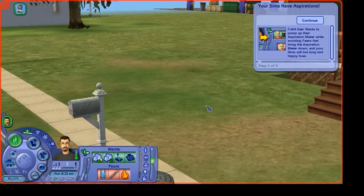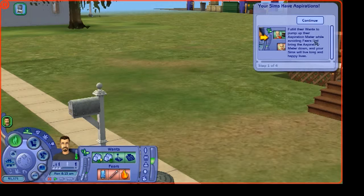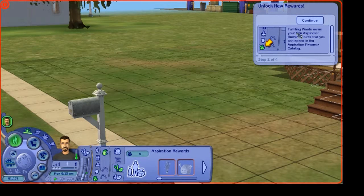Okay, here we are — the taxi just went away so here we go with my Sims 2 let's play. Your sims have aspirations — fulfill wants to pump up their aspiration meter while avoiding fears. Fulfilling wants earns aspiration reward points that you can spend in the aspiration rewards catalogue. Remember those? You get different silly little things for doing stuff.